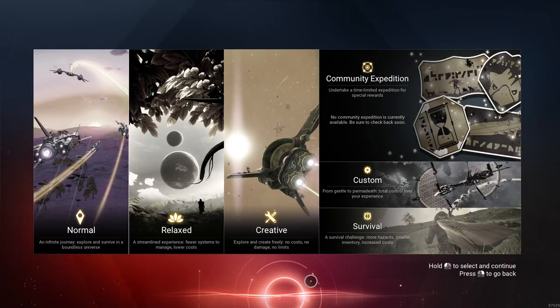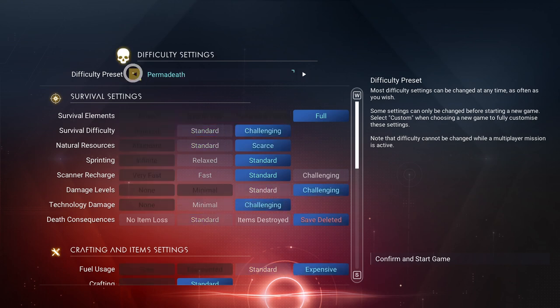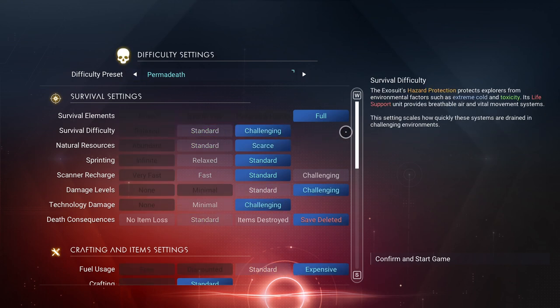Welcome to No Man's Sky, everybody. This is Elan Paul and we're starting a new game today. We're going to start a new run through — it's version 4.0 now. By the time you see this, a new update would have come out. We're going to do a permadeath run. I'm not doing the no starter ship challenge or any of that, but we are going to do permadeath and take it exactly as it shows.